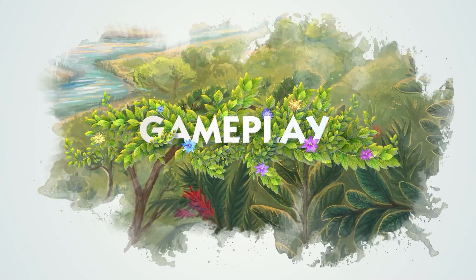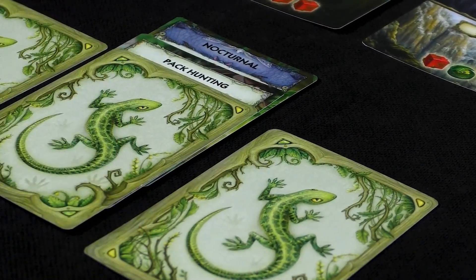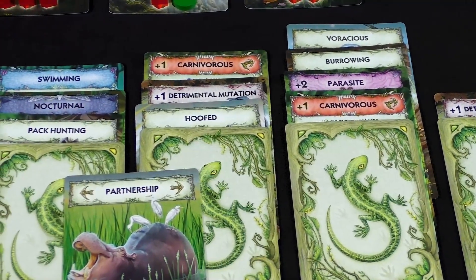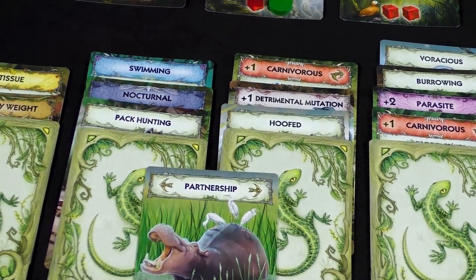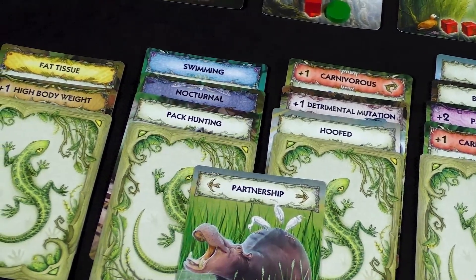Gameplay. During the game, players take turns creating new animals and improving existing ones, providing them food and even hunting other players' animals. At the end of the game, players count victory points for all their surviving animals and their traits to determine the winner. The game lasts for six epochs — that is, game rounds — and each round is divided into four phases.